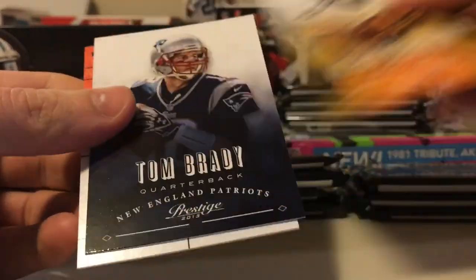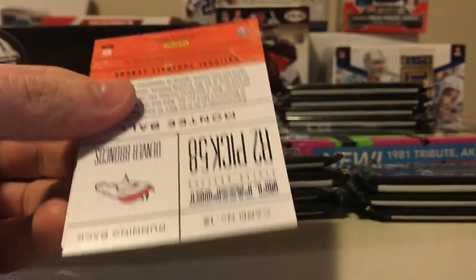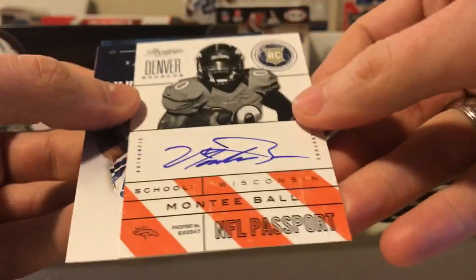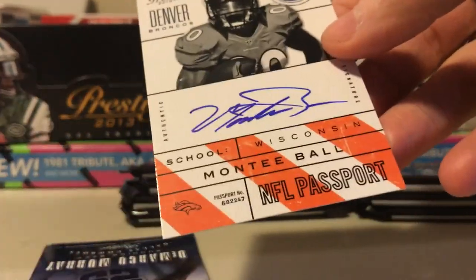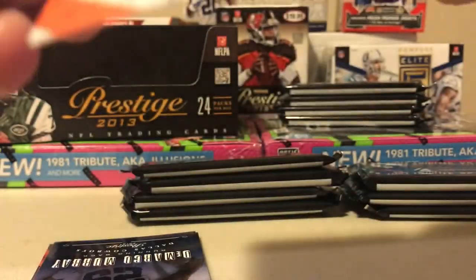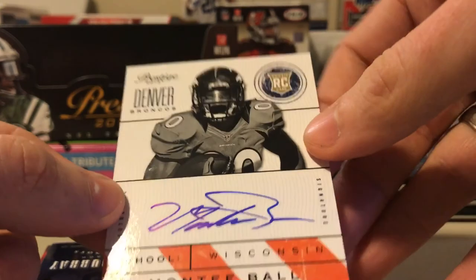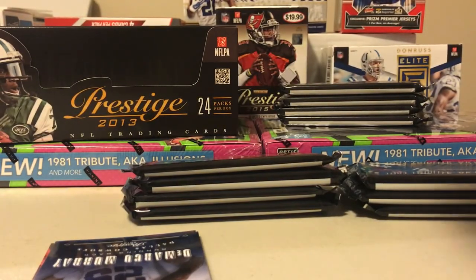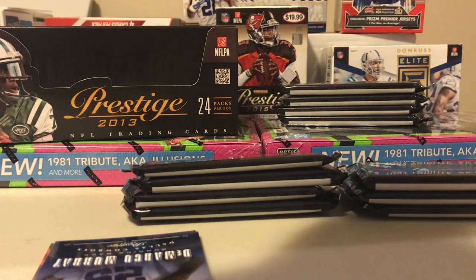Alfred Morris, Isaac Redman, Tom Brady. We got a Monte Ball - oh, that's an auto! It's a little different, as you can see - Extra Points auto. It's actually a pretty nice on-card auto. Can't blame the company for the players sucking; at least they give you a quality auto on it.